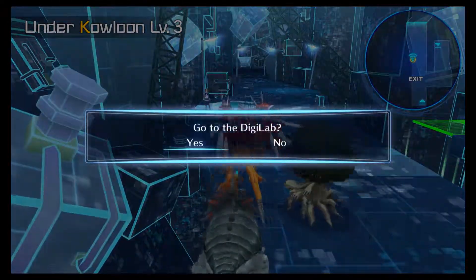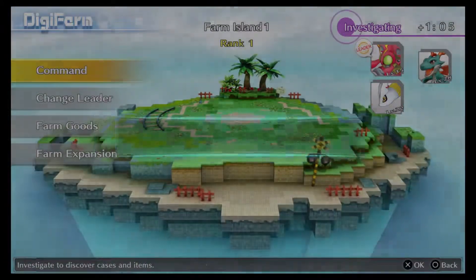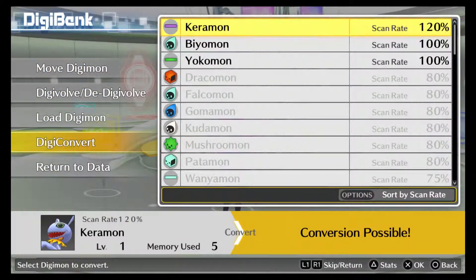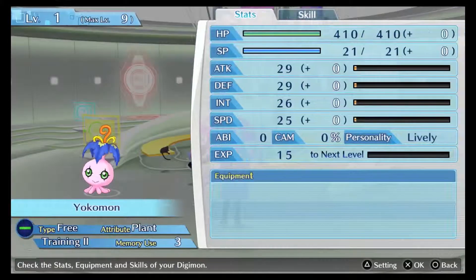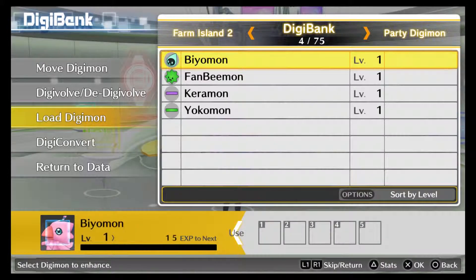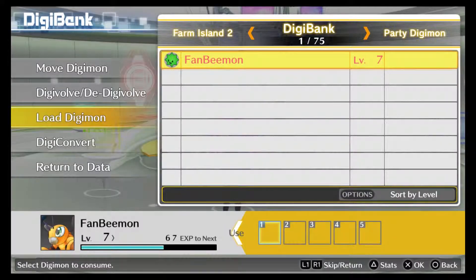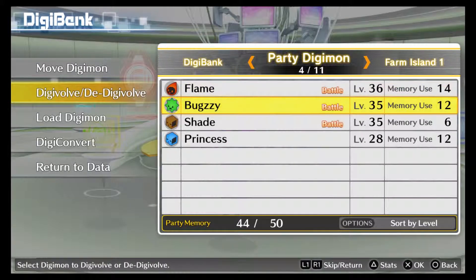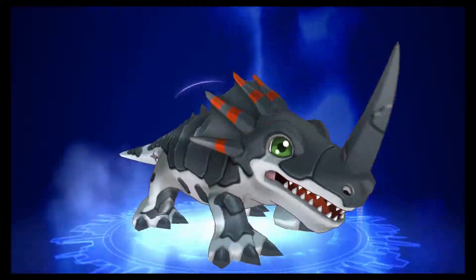But before we go do that, we have some business to take care of in Digilab. First things first, turn this back into investigation mode, because that would be helpful. Second, we have to digiconvert these guys. And finally, I'm pretty certain Shade can digivolve back into Tracerbot — we can have him back for good, I think.